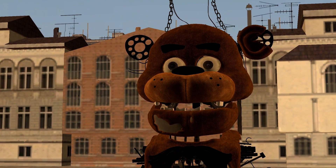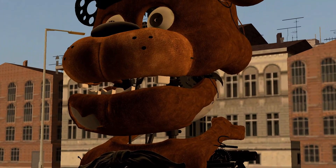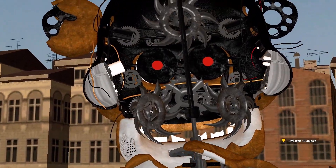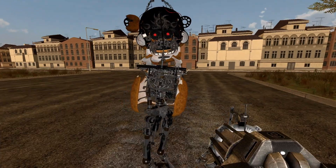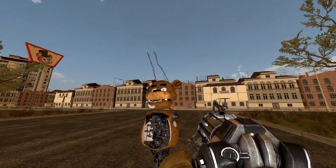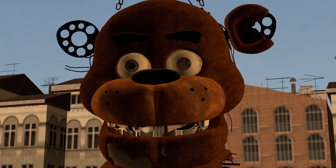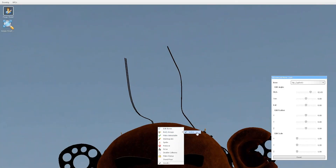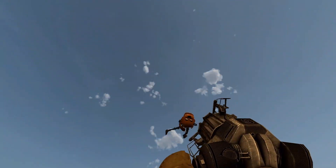Next up, we have the torture machine that we see in the teaser trailer, where Michael gets kind of trapped in. As you can see, this is what it looks like on the inside — a lot of saws and stuff. We don't know why this machine exists. You can remove the chains up here, though it doesn't really do anything to the model besides removing the chain.